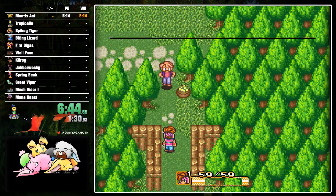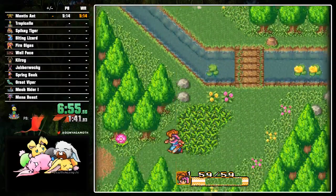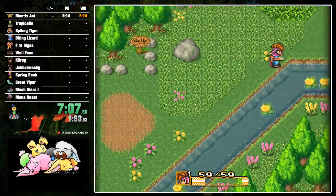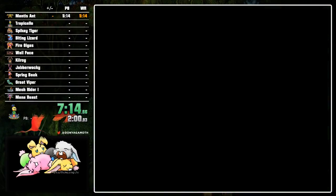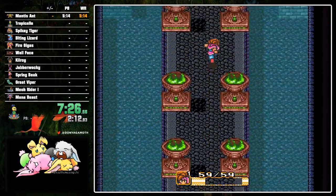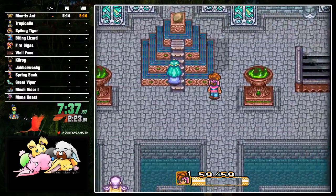Multi-absorbs are also allowed: in glitchless you're not allowed to absorb more than the MP an enemy has — say, 20 MP — but in Selected Restrictions you can do a double absorb and get double that if you want. Barrel power slide is allowed: you heal a character while also equipping a barrel at the same time, which makes them keep sliding in the same direction without ever being stopped by a conveyor belt. I just leveled up my sword to level one — that was my goal before the Water Palace.